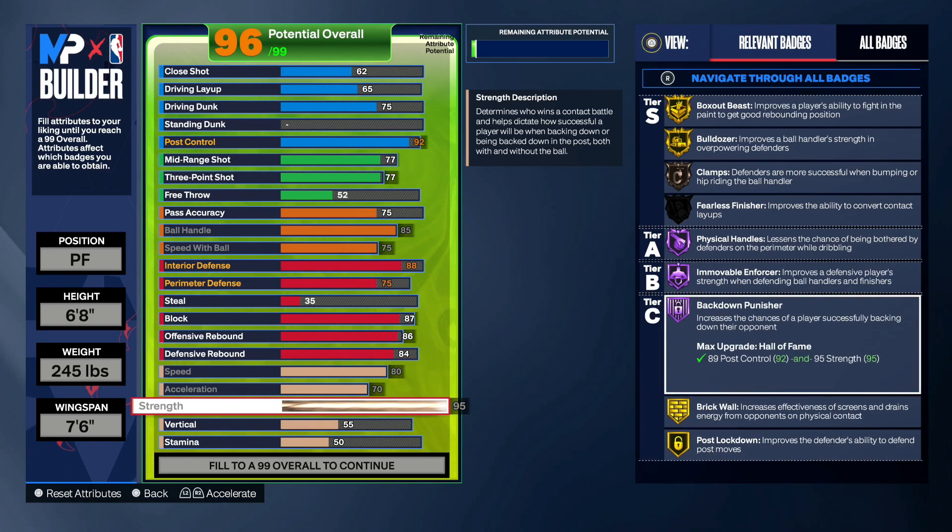Also, you have 92 post control and Hall of Fame back down punisher. So you can back down — say if you get a strong guard on the 2s or 3s, whatever — you can back them down with ease. They will not be able to stop you at all.